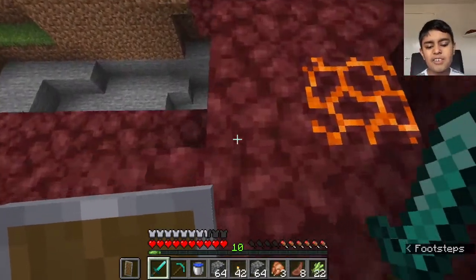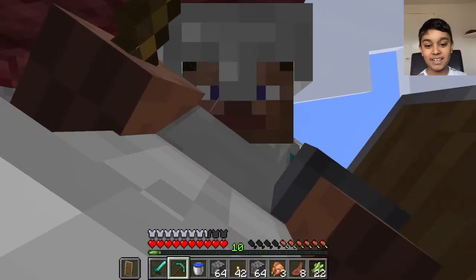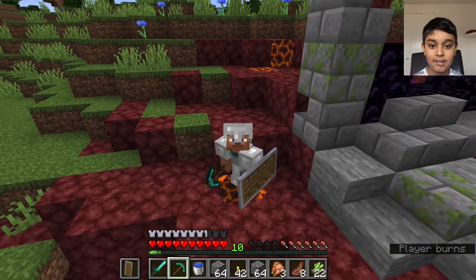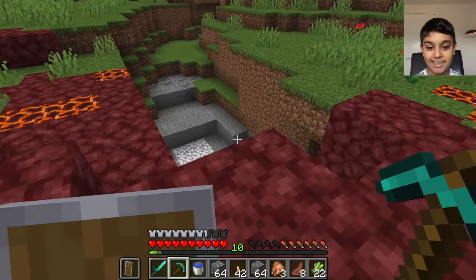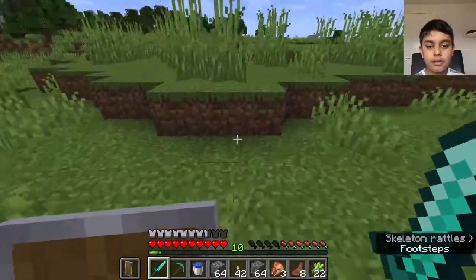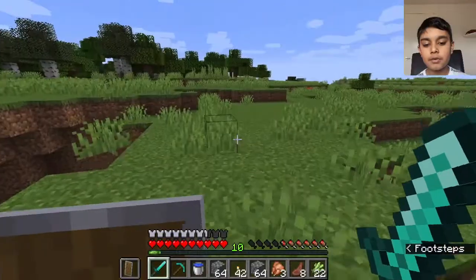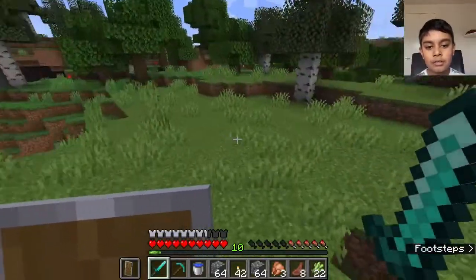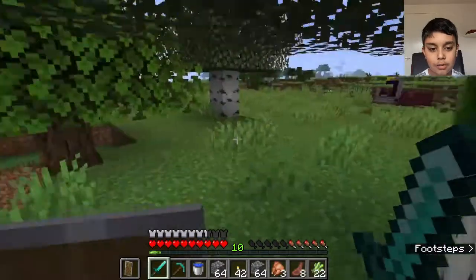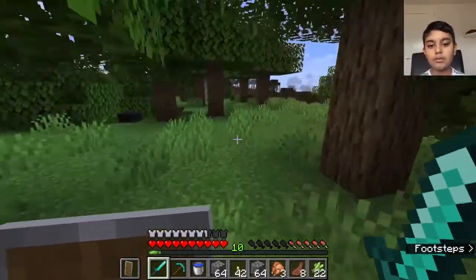Note: there will be a new nether episode coming out soon because I have a diamond pickaxe so I can get netherite. This would normally hurt me, but look — it doesn't! This is a new trick in Minecraft: if you crouch on magma, you don't take damage. Also, in my nether video I learned something: wear golden armor, otherwise those piglins will kill you. That was an update in 1.16.